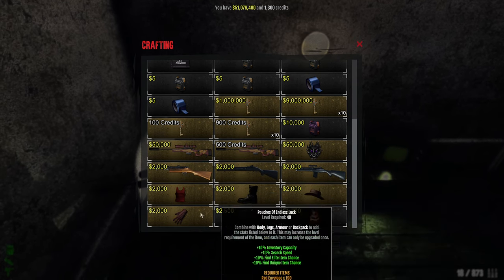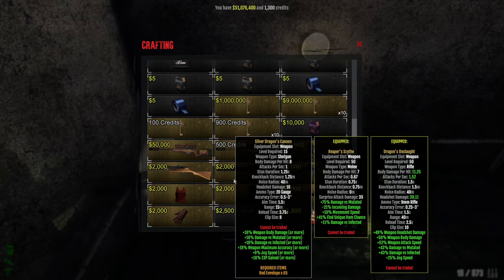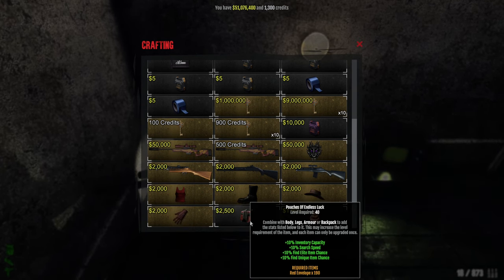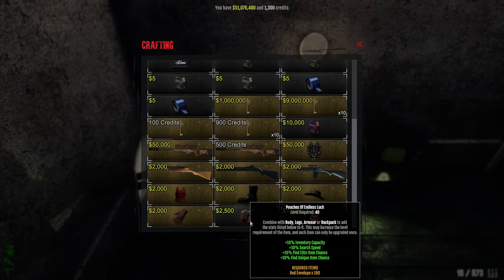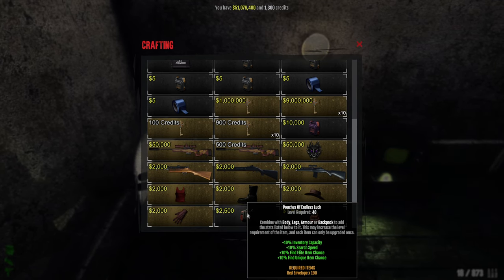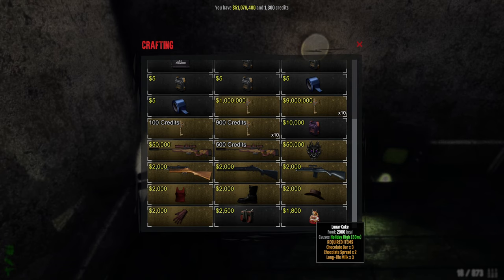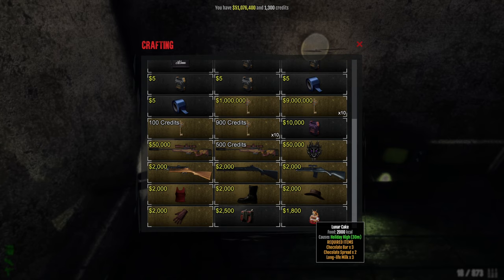When it comes to these other items here, you should craft all of these. If you're a new player, it only costs about 2000 cash to craft each, and you can get 2k very easily. These are awesome items for leveling if you're new to the game. Also, there is a Lunar Cake that's holiday high — it gives you 10 attack speed and 10 movement speed for 30 minutes. I do not advise you to spend money on these resources, because the chocolate bar is quite expensive due to the missions.